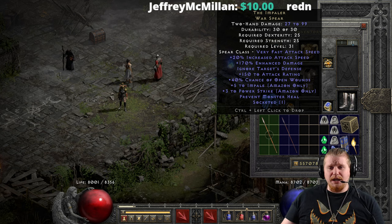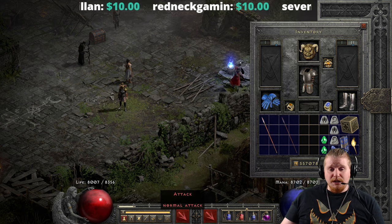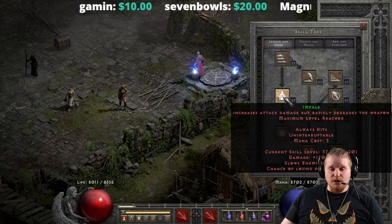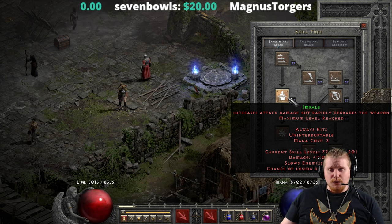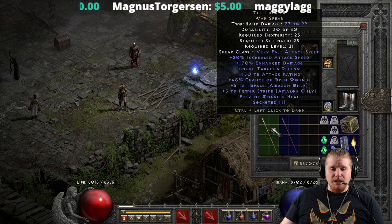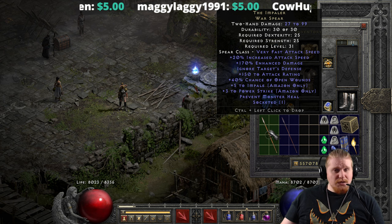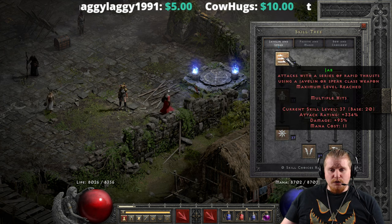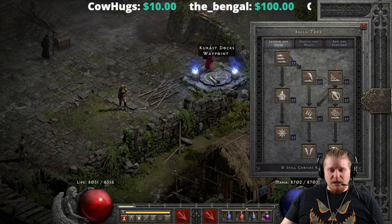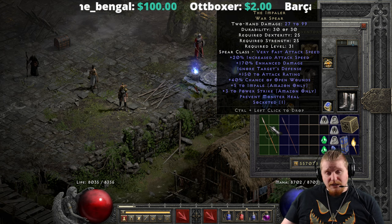Then we have plus 5 Impale, so this spear seems specifically targeted at an Amazon using the Impale skill. The funny thing is that Impale was recently changed — it now always hits its target and is uninterruptible. So we have a plus 5 Impale spear that has ITD and attack rating, but you don't need either of those for Impale anymore. They're now kind of extra, though they still come in handy if you're using other abilities like Fend, Jab, or elemental strikes that also deal physical damage.